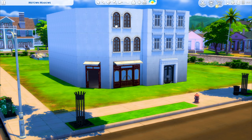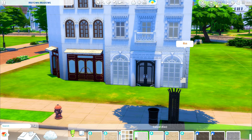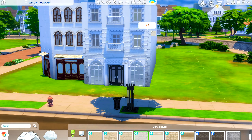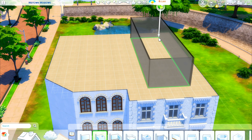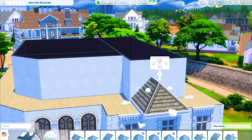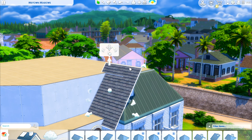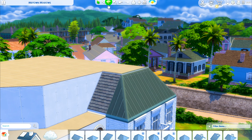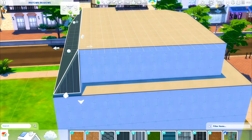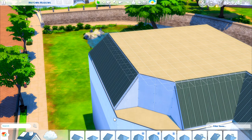Before we get too far into this, I want to note that this build is going to be in multiple parts because today we're building this huge apartment complex. This is going to be a residential rental type, which means that if you have the For Rent pack, you can move multiple different families in and play with them as custom apartments. Today I'm creating the whole shell of the build.